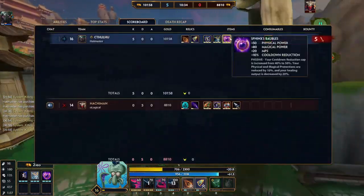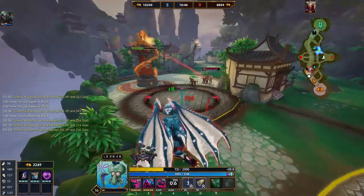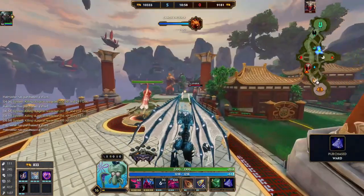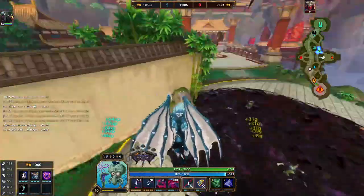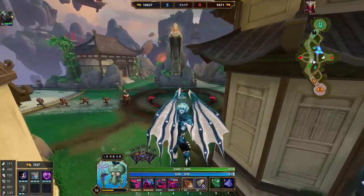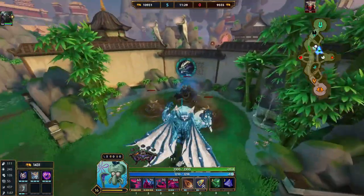This Bobble build is kind of doing wonders. It reduces my protections, but Cthulhu gets mitigation whenever he uses his one and fears them — so we get mitigation. My ult came up there, I could have blinked in and done some shenanigans. Once he gets Kincise his damage is gonna skyrocket because Cthulhu's health pool is so high. So maybe Bancroft's, Soul Reaver, then Obsidian — something with pen.